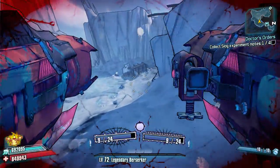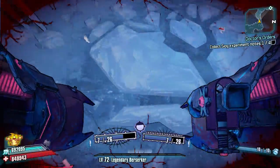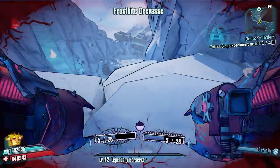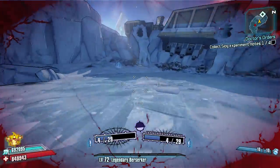Knuckle Dragger is in Windshear Waste, so we're going to spawn in at Claptrap's place. There are no massive shortcuts or tricks — it's just simple placement really that makes this quite good. So we're at Knuckle Dragger's place now.